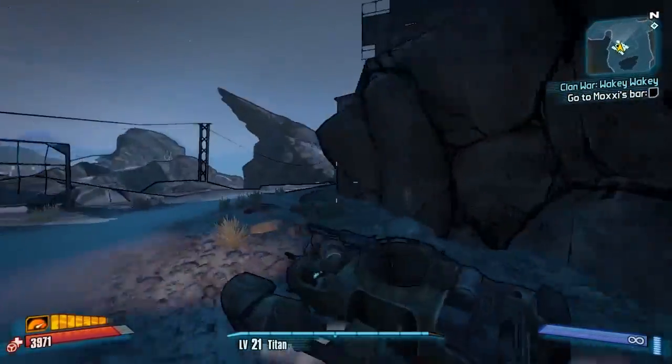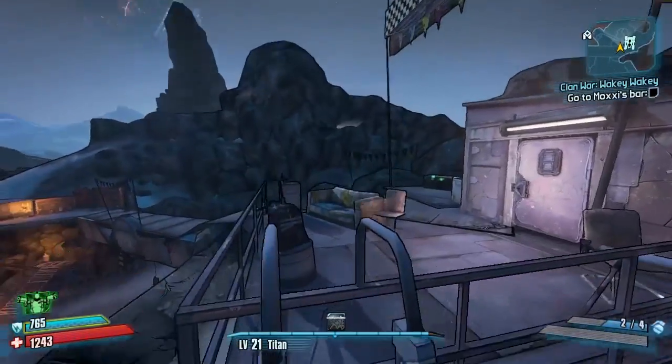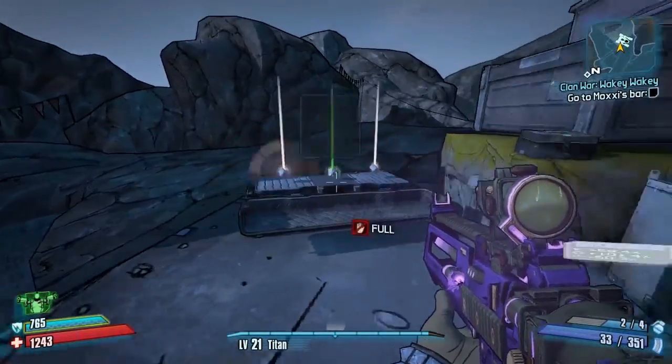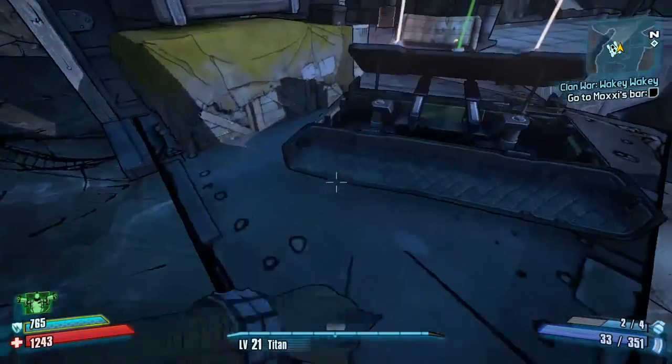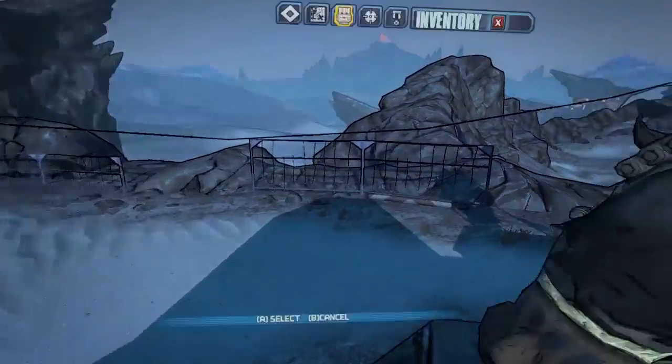We're just going after a final chest. Make your way around that shortcut and climb this ladder to where that pyrotechnician guy was — you had to kill him for one of the clan war missions. Pick up your final dial chest right there. And there you go guys, that is everything you need to know about the map The Dust.